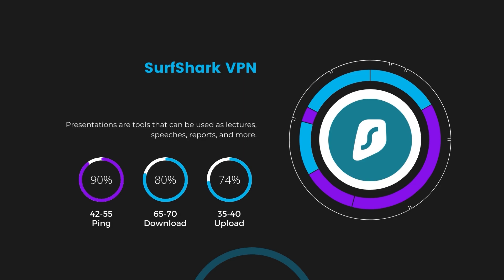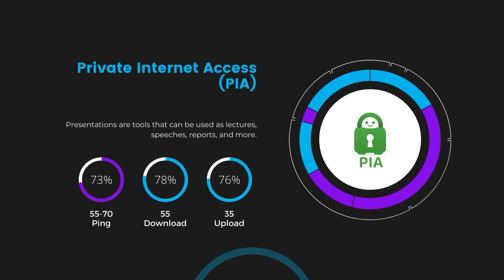Next, we have Surfshark, which showcased a higher impact on ping, keeping it in the 42 to 55 milliseconds range. Surfshark's performance is particularly noteworthy for its minimal reduction in download and upload speeds, coming in at 65 to 70 megabits per second and 35 to 40 megabits per second, making it a strong contender especially considering its unlimited simultaneous connections. Lastly, Private Internet Access showed a ping range between 60 and 70 milliseconds — the highest among the three. However, PIA's unparalleled server count of over 35,000 provides extensive options to find a server that might bring this ping down, with download and upload speeds at 50 to 55 megabits per second and 30 to 35 megabits per second, still within a playable range for most gamers.